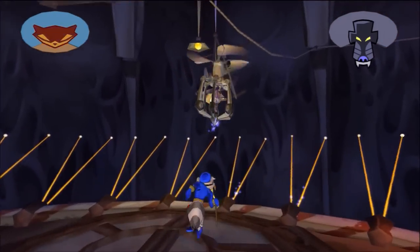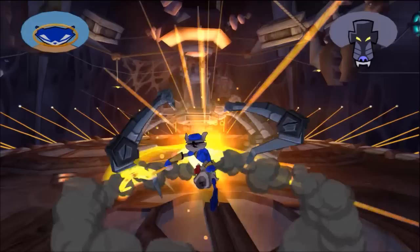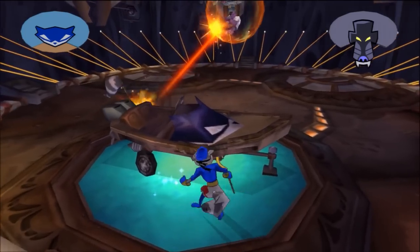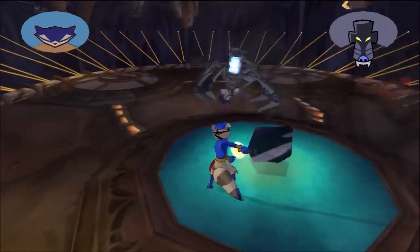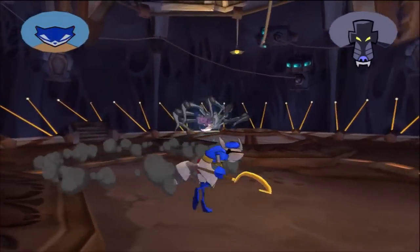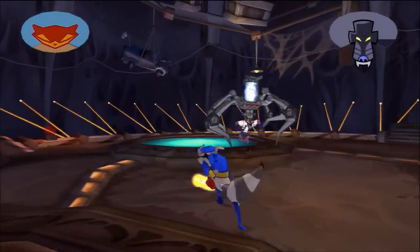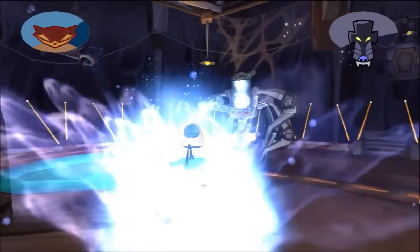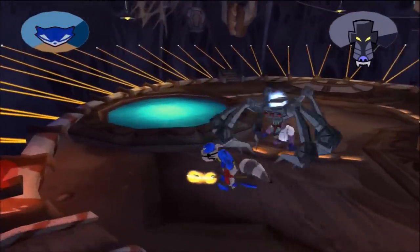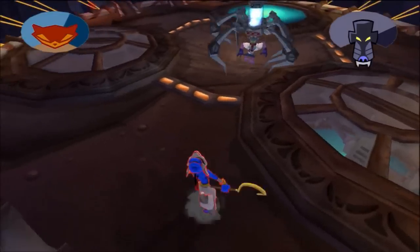Basically, I think we have to go hang on his contraption thing, and then he'll try to shake us off, and then he'll come down here and we can start hitting him. We have to hide behind these different vehicles that pop out to avoid his attacks. You can use all of these different attacks that you've bought throughout the game. Like, I use push attack just because it's really powerful and you can use it a lot - it really helps.